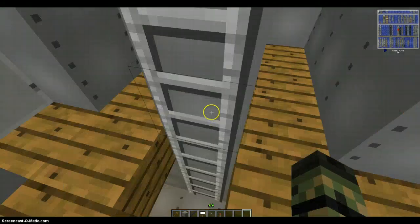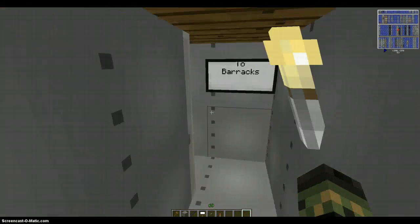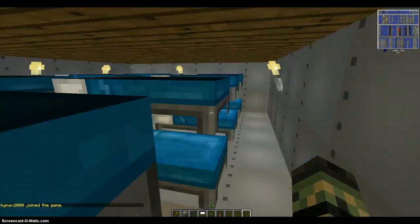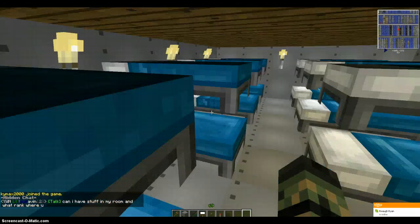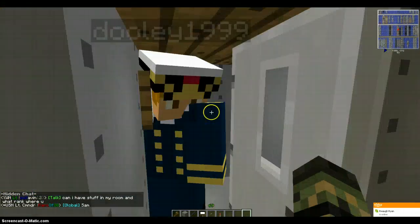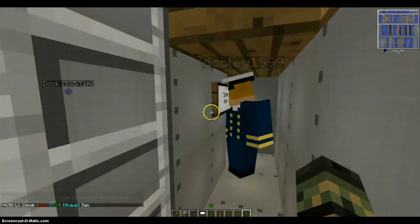And I believe this will take you down to the underside of the boat — to the barracks. I don't know why there are floating beds, but hey, it's okay, I don't mind. So here's the barracks. It's okay. Barracks is always fun.